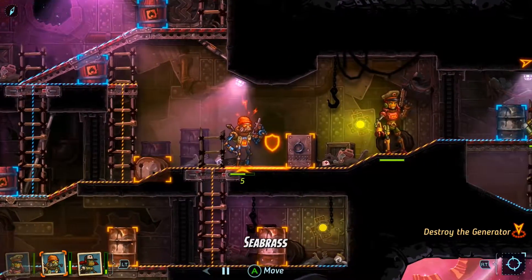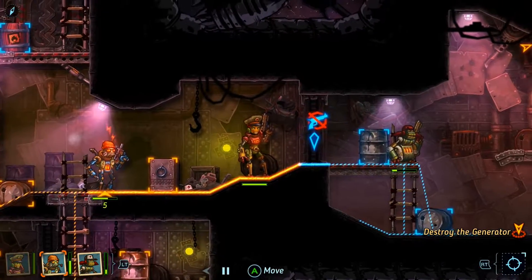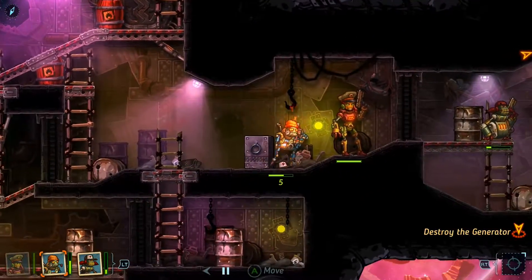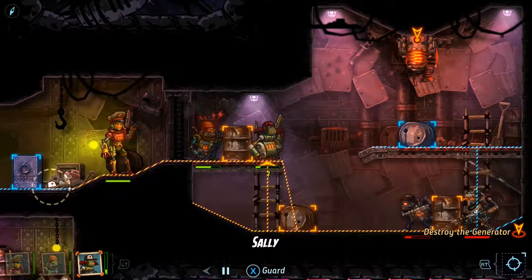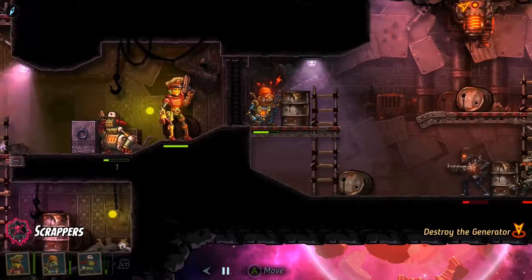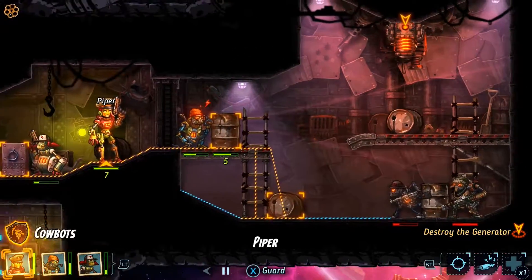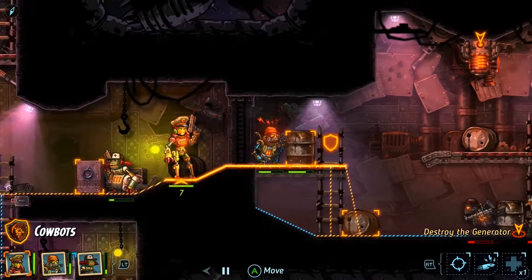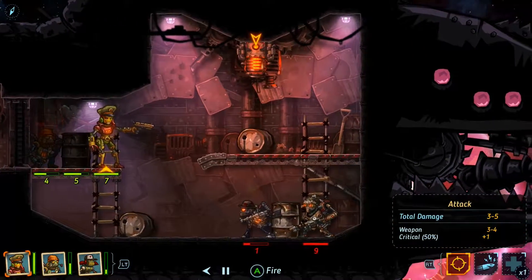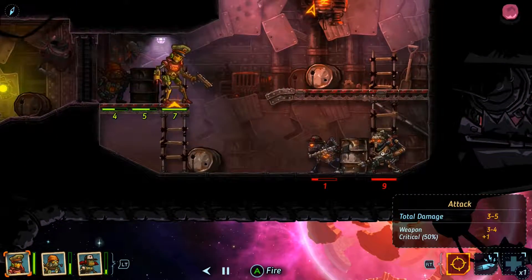Let's move Piper up there. Let's move Sea Brass right... let's put him right about here. And let's go back and get Sally's hat. Poor Sally. Just have her hang out for a second because she's not in good shape — I don't want her to get hurt or injured. I'm not sure how injury works in this game and I don't want to find out if I can help it.